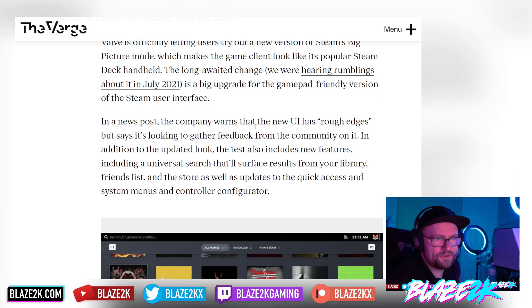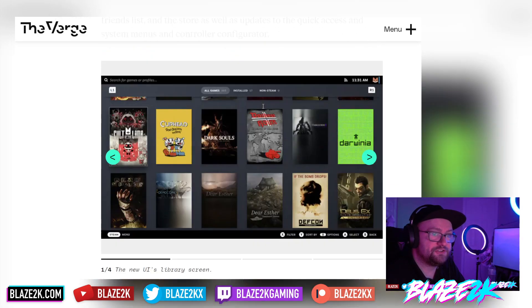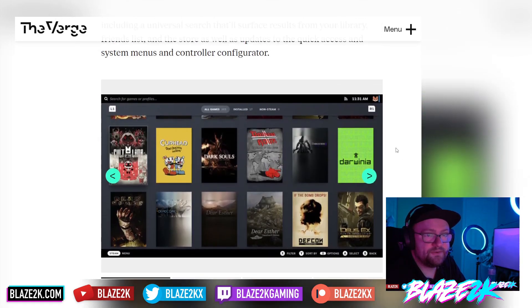Valve is officially letting users try out a new version of Steam's big picture mode, which makes the game client look like the Steam Deck handheld. This long-awaited change — first rumored in July 2021 — is a big upgrade for the gamepad-friendly UI. New features include a universal search surfacing results from your library, friend list, and store, plus updates to the quick access system menus and controller configurator.